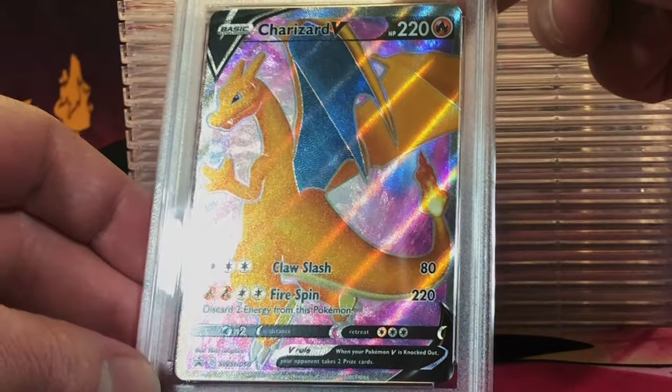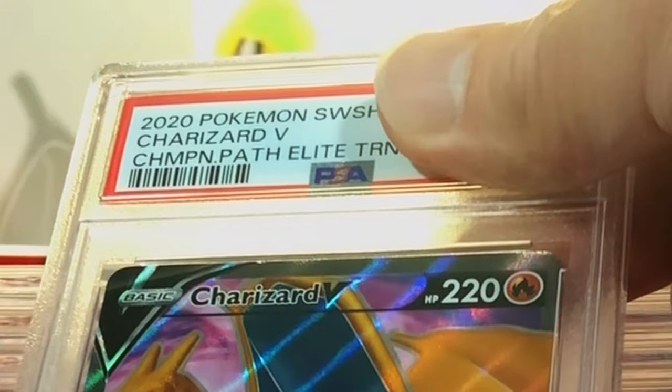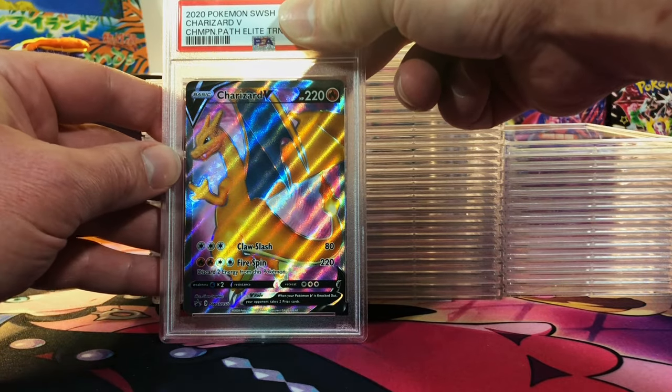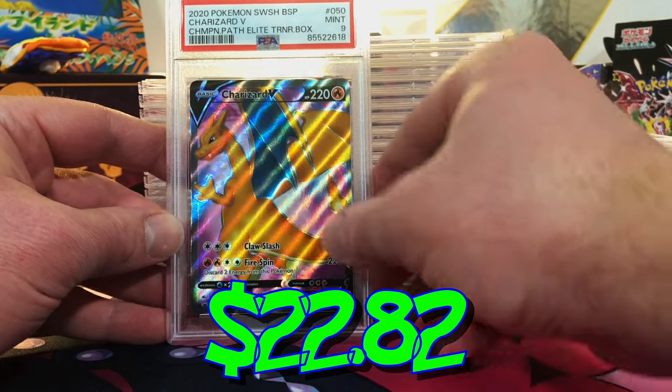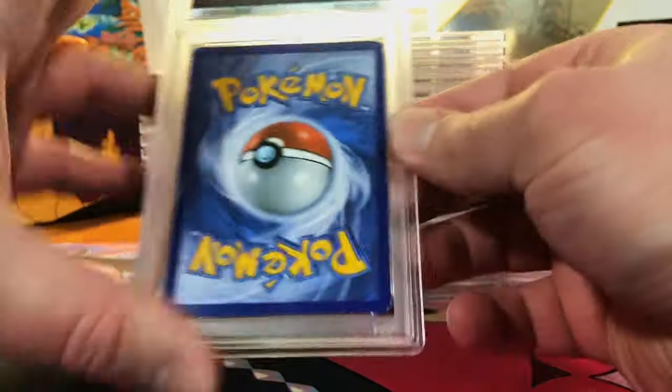The Charizard V promo from the Champion's Path ETB — I'm gonna guess a 9 on this. Yep, Mint 9. Keep my Charizards in 9s and 10s please.